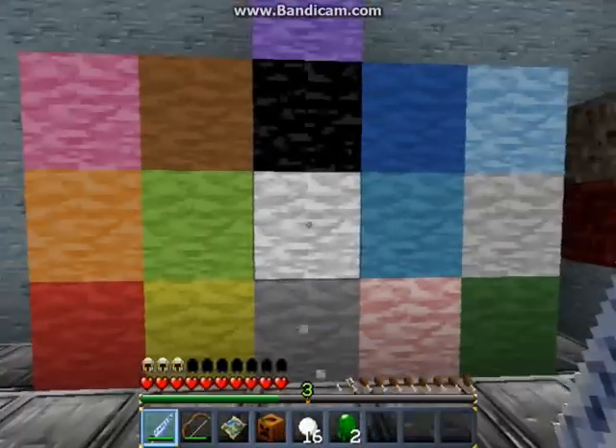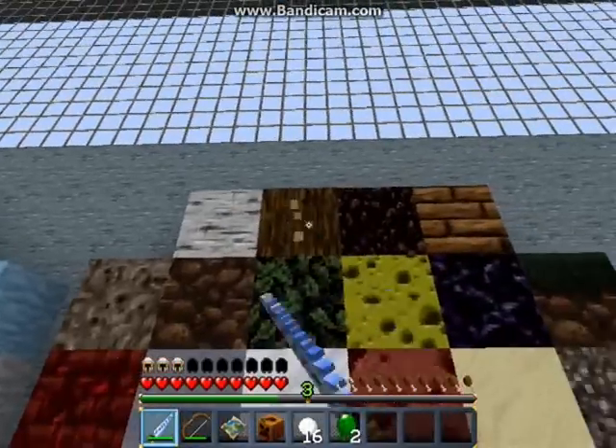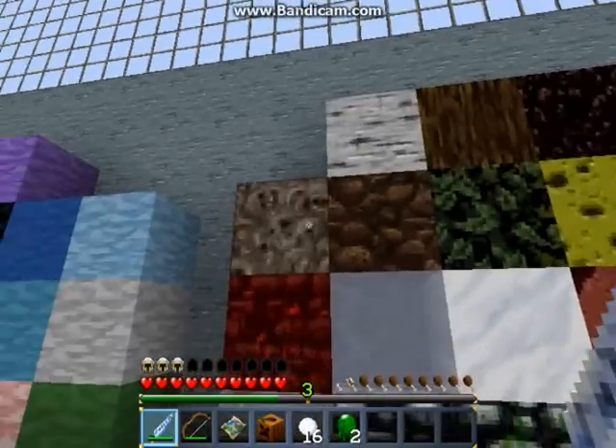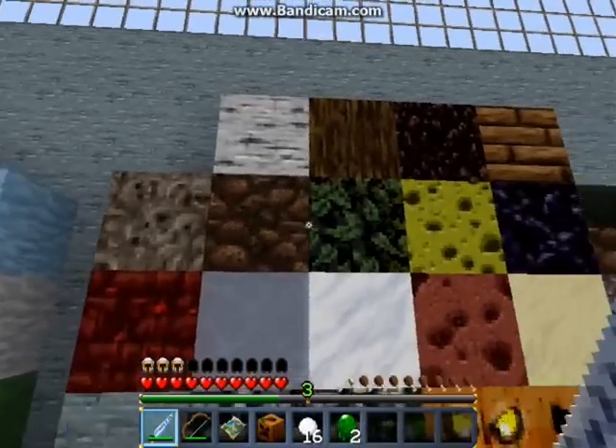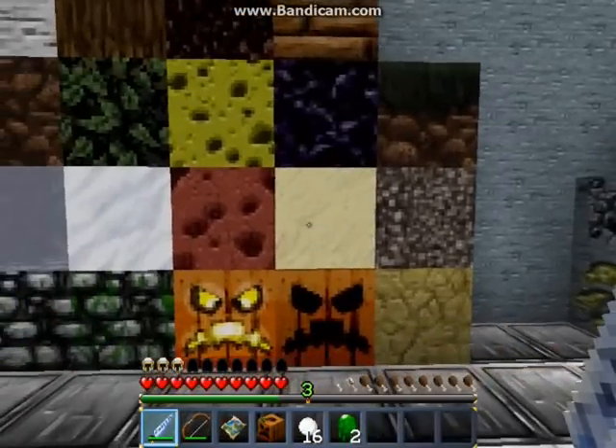Here we are looking at the wool textures — look pretty standard, pretty good. Birch wood, normal wood, redwood which is also iron wood, wooden planks, salt sand, dirt, leaves, sponge, obsidian, grass, gravel, sand.